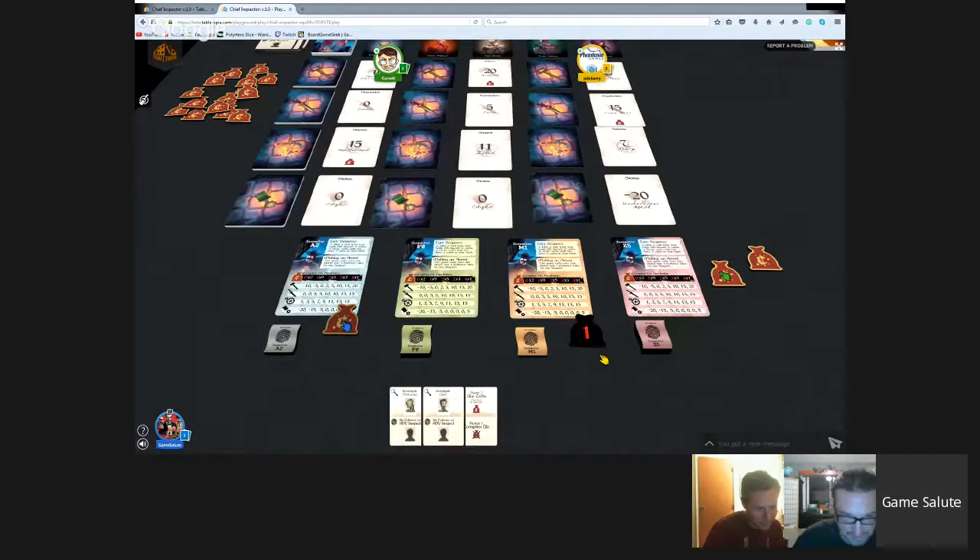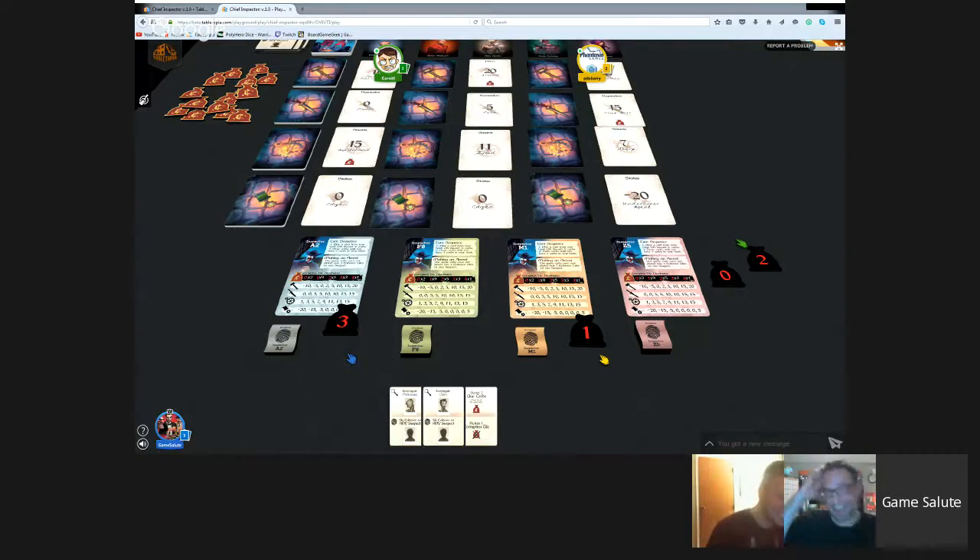Garrett's criminal is flipped fully - he starts with a zero and gets just 5 points total. Dan has 36 points and only one corruption token. Dan wins with the most notorious criminal. Garrett, despite having a low corruption count, had too few points.